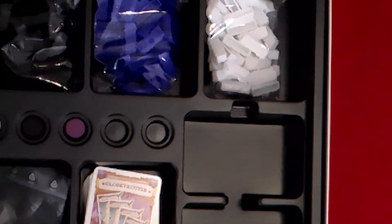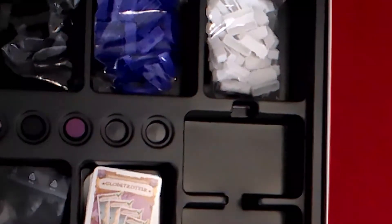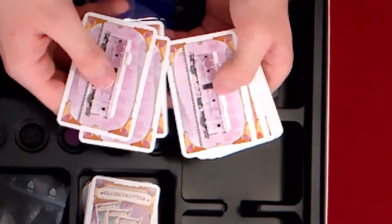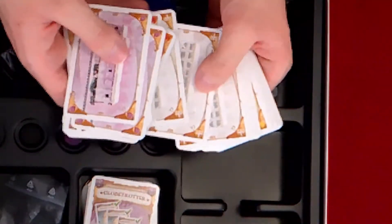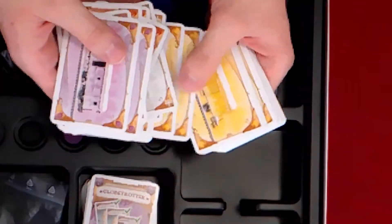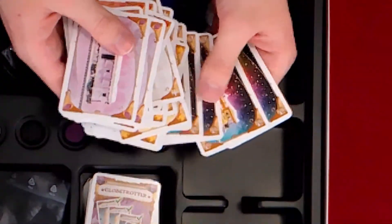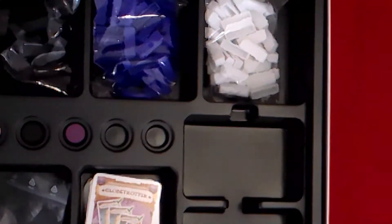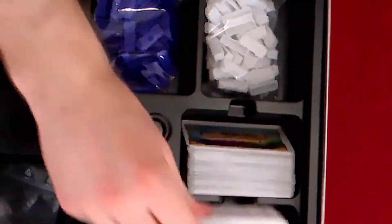It gives the game a little extra theme to it, and it goes very well with the theme. I'm going to put the Globetrotter card onto the ticket. This is going to be a pretty quick unboxing video compared to the other two I did recently — Sleeping Gods and Oceans. We've got more snow-themed train cards. I have to remind myself to say cards, not trains, because I say 'I'm going to get two train cars from the top of the deck' and I'm like, okay, how am I going to do that?